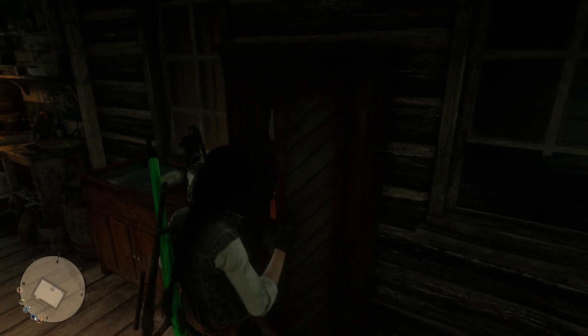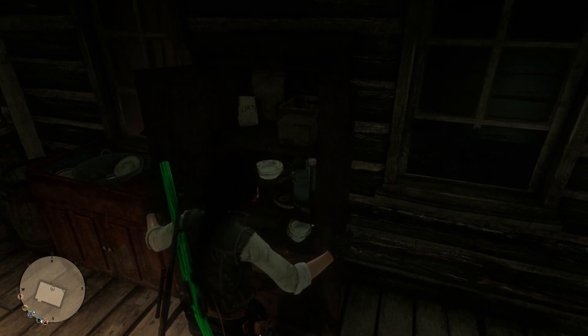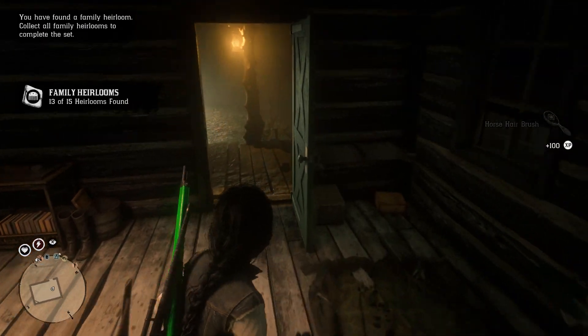And then on the inside of the actual cabin, there is a brush inside of a wardrobe. It's very easy to do this. All you guys want to do is go over to the wardrobe and then open it. If it's already open when you guys get here, then you want to close it first and then reopen it. You just want to make sure you open it at least once and then grab the brush out of it.